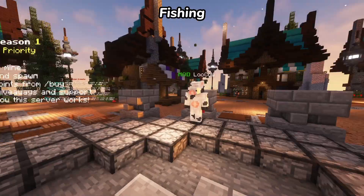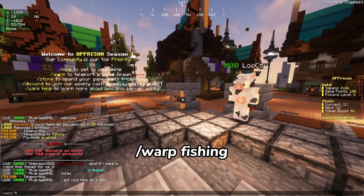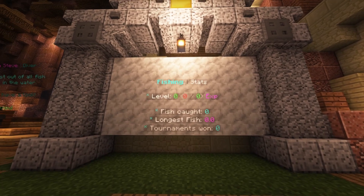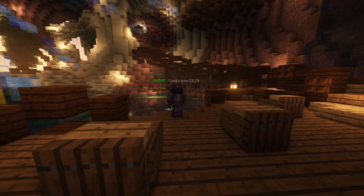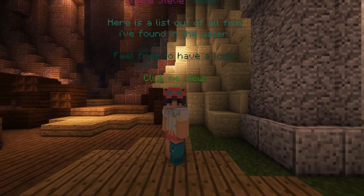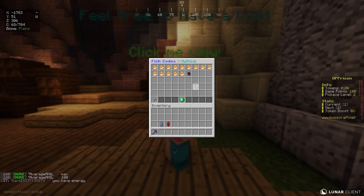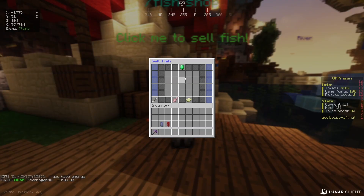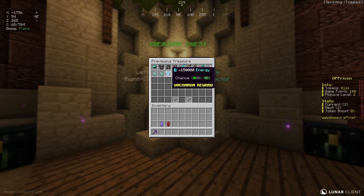Another cool feature is fishing. You can do /warp fishing to start fishing. Fishing is another way of getting loot and tokens. You can view your status there — your level, fish caught, and longest fish. We also host lots of fishing tournaments. The types of fish you can get are bronze fish, silver fish, diamond fish, and mythical fish. You can take the fish you caught to Bloba, who will buy all of your fish. You can also find treasure chests while fishing, which come with really great rewards.